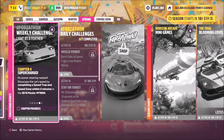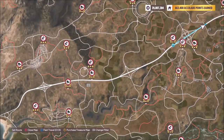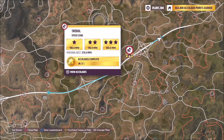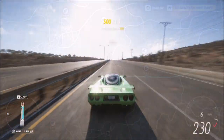The next challenge wants you to complete a speed trap and a speed zone within two minutes. We're in the perfect location to do this because the highway has a speed trap and a speed zone right next to each other. We have the Auto Pista speed trap here, and it doesn't say you need to three-star it, so we can ignore the three-star scores. After that speed trap you've got the Trebowl speed zone that we just completed.